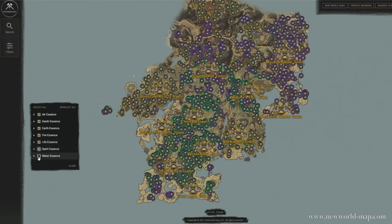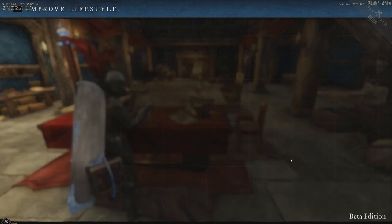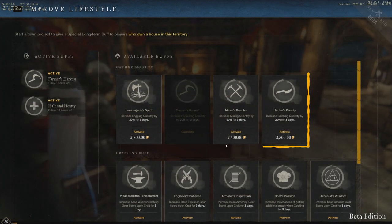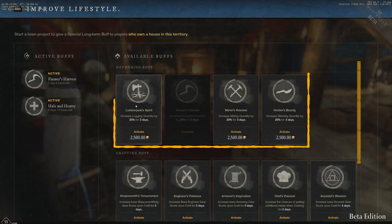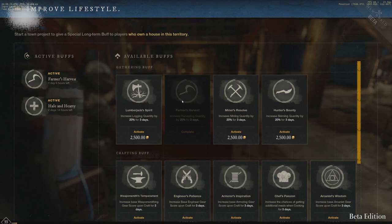Just look for alchemy crates. There is also a town lifestyle buff project that the governor of a town can start, which increases the amount of resources gathered by an extra 20%, but for that to work you need to own a house in that settlement. The price to start this project is 2,500 gold and it lasts for 3 days. These are specific town projects that boost one of the gathering professions — mining, harvesting, logging, or skinning.